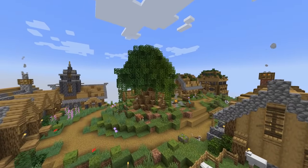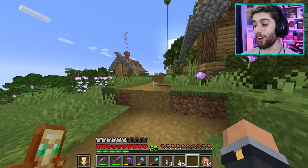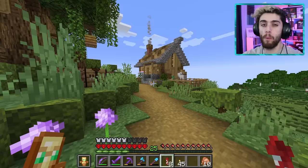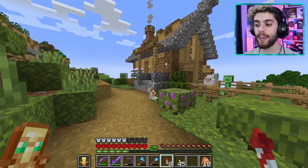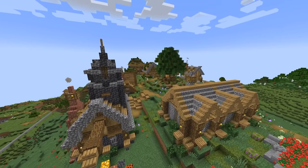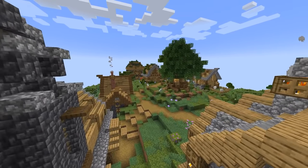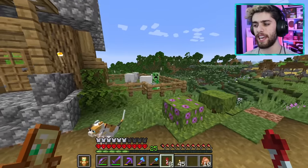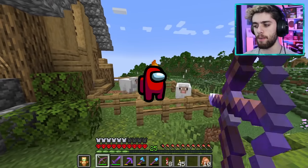Today we're back in my 1.18 hardcore world and I am excited for this episode. We're gonna be making a wool farm — but not just any wool farm, we're gonna make a giant wool factory. I have so many cool building ideas using wool, so I want to start farming it up so we can make some epic things in this world. Wait a second — you're not a sheep. Imposter among us.